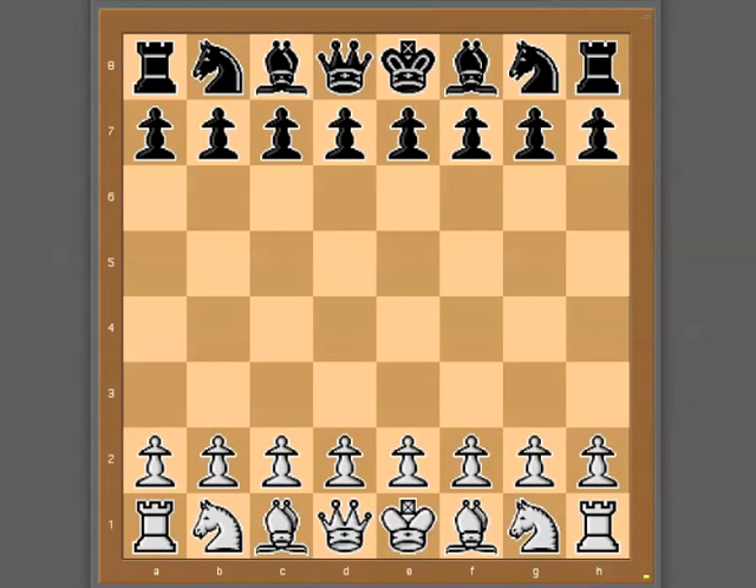Hey everybody, it's Dan the Chess Enthusiast, and I'm here with my video on the Shallop Defense, which is a defense that black can employ in the King's Gambit Accepted lines. Before we get started, a couple of stats about the Shallop Defense.